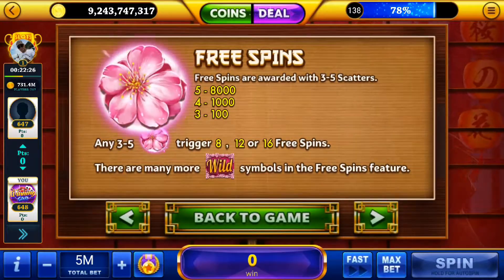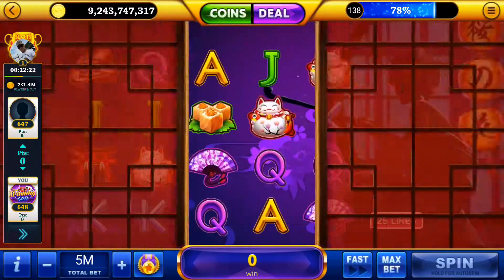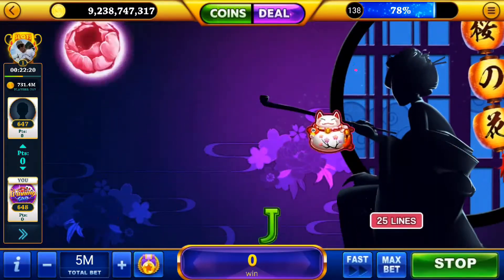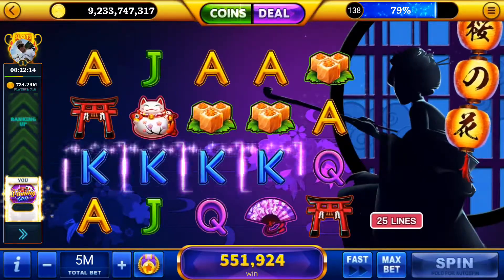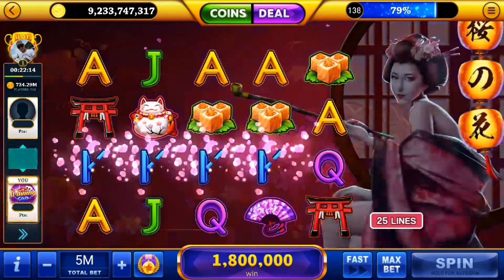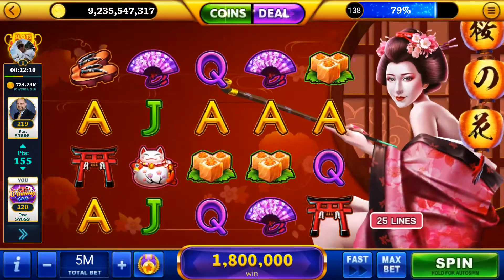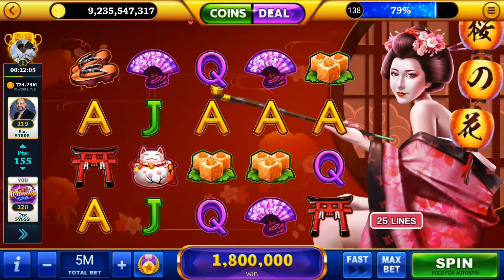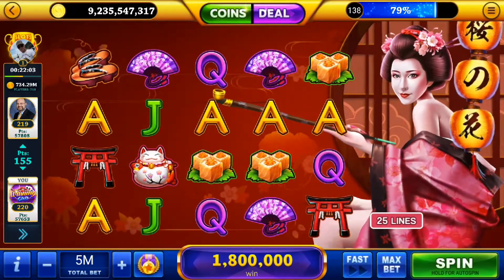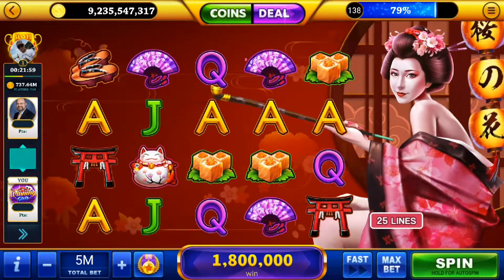Let's start some spinning and show you these features in action. As we just saw, we got a win and the winning symbols disappeared, making new ones fall in from above. This didn't result in another win from those new symbols, so the game continues as normal. We're going to keep on spinning until we get that second set of symbols to also win and trigger the Sakura feature.